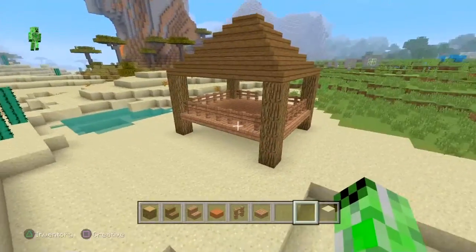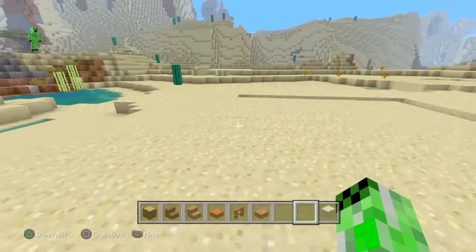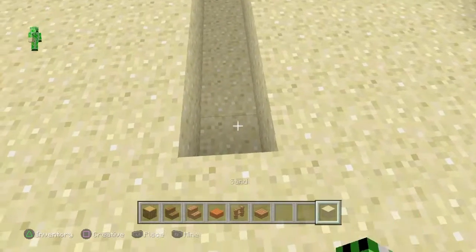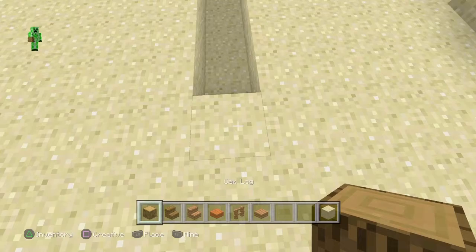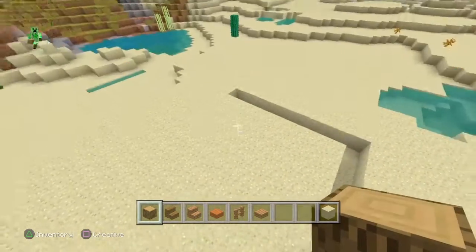You can put it wherever you want — I'm going to put mine in the desert. I dug out a nine by eight grid. What we're going to do is fill this block in and start with our pillars. This is where your logs come in. You're going to take your logs and go one, two, three, four, five straight up.